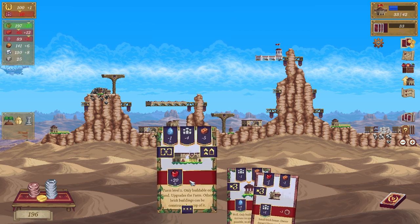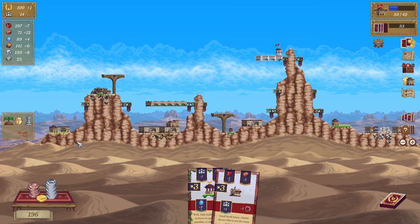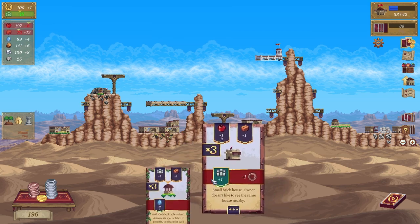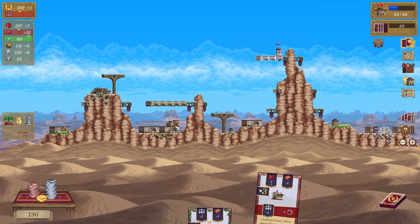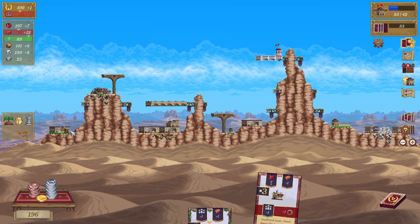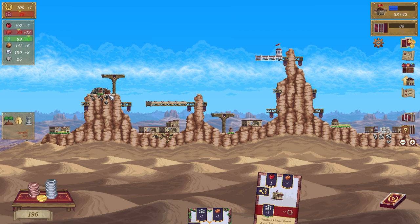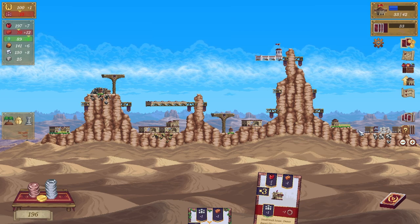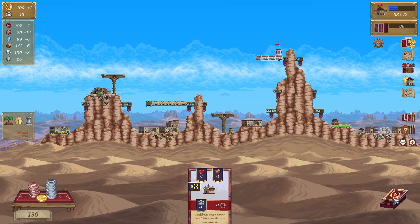This is the upgraded farm which you can build on top of — lovely. And then this is a well which potentially — can't put that on top of there, can't put that there. Don't want to put it there. Why did I put that tiny building there? That was dumb. Let's put it here. Cool, and then let's keep going.